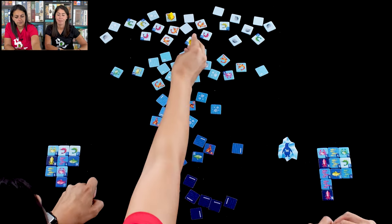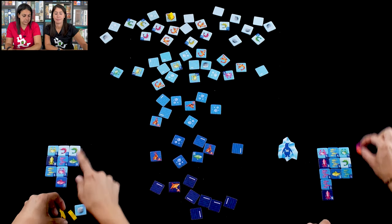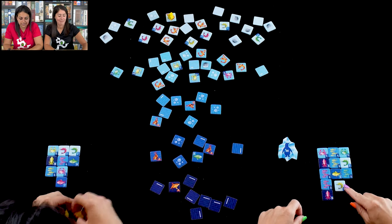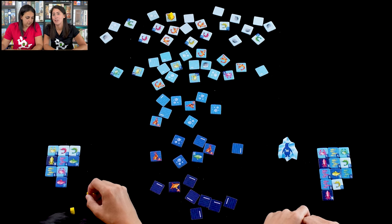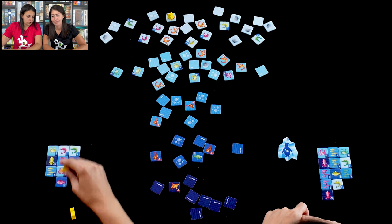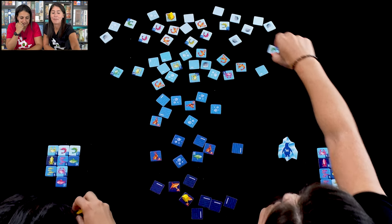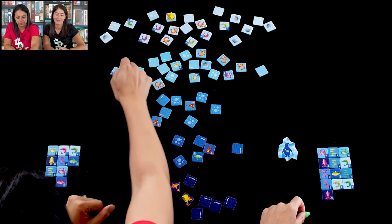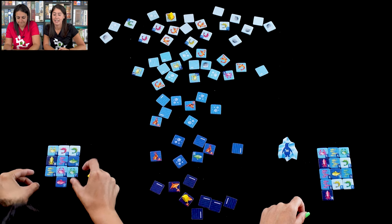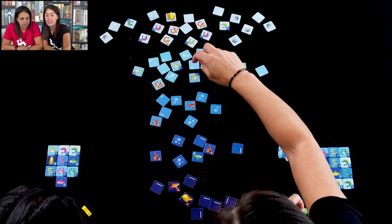I skip the first level, go to the second, and pick up a rock so I can next turn dive straight down to the depths. I spend the rock to jump all the way to the bottom. Of course there's a predator. I skip that level and take a two-point tile to at least complete a set. Feeling the pressure — I grab a crab at this level.